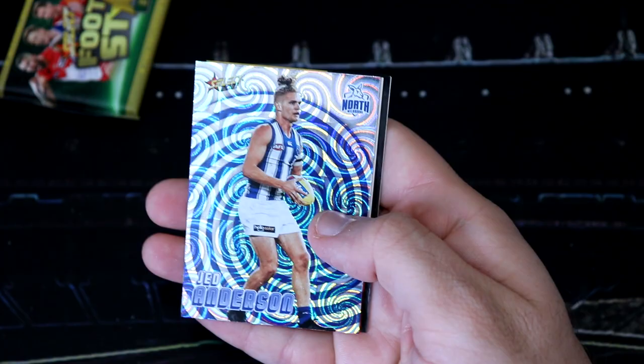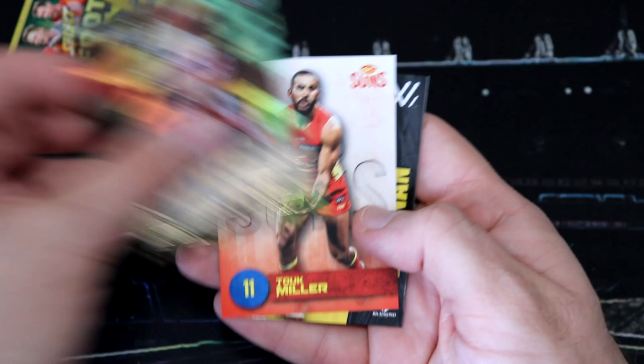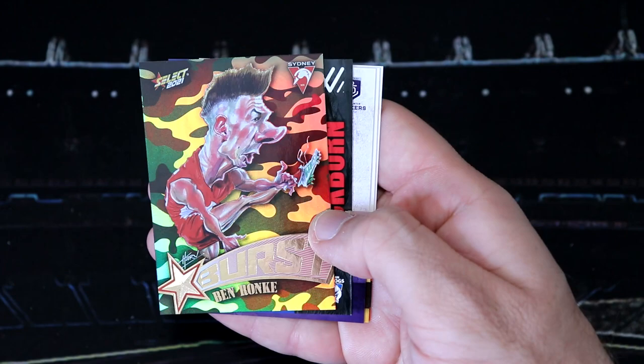We've got a Joel Selwood, Robbie Gray, and Jed Anderson. North fans getting all sorts of rude treats. And then we've got a Jordan Ridley Camo for the Bombers. And the final packet in this second value pack: we've got a Dean Zorko, a Jack Lukosius from the Suns, and then a Ben Ronk Camo.